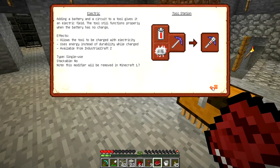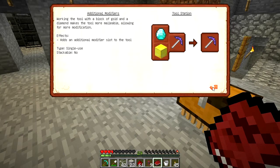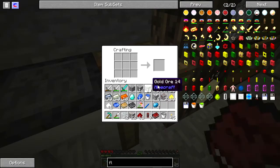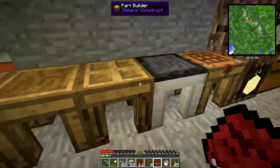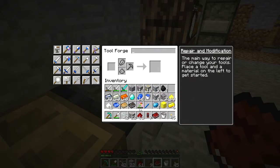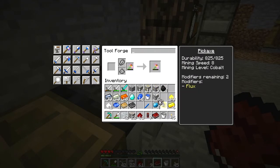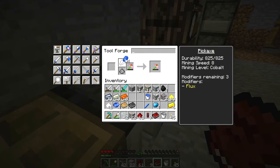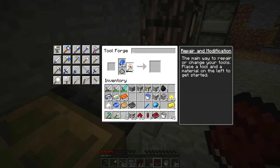We're adding flux, so we don't need electric. If you add a block of gold and a diamond, that adds another modifier slot — that's why I grabbed the diamond. I'm going to go ahead and make this block of gold. We have the lapis and the redstone. We'll go over to the tool forge, put this in, put the block of gold and a diamond, and that'll give us another modifier.